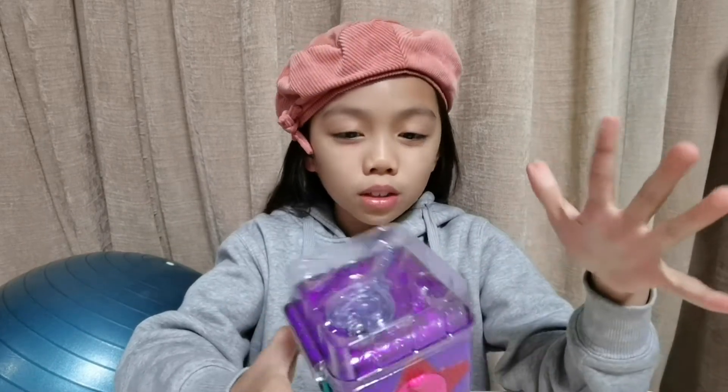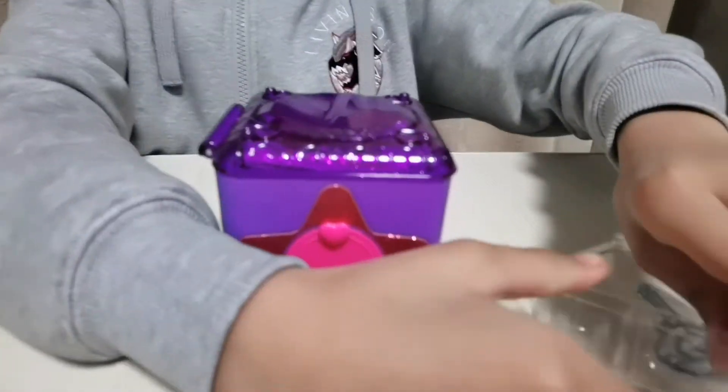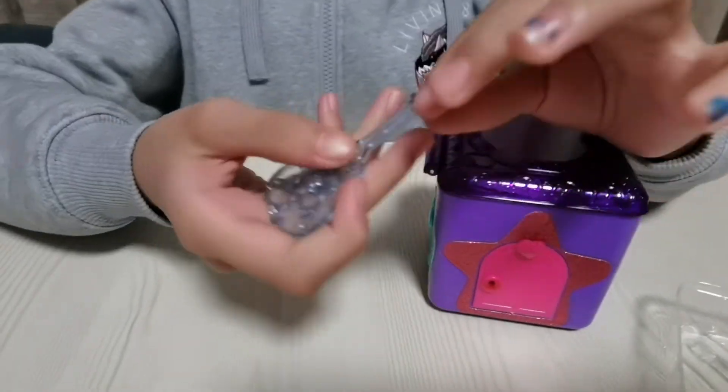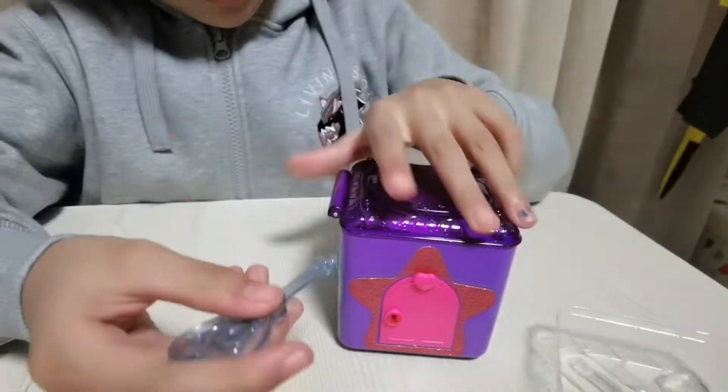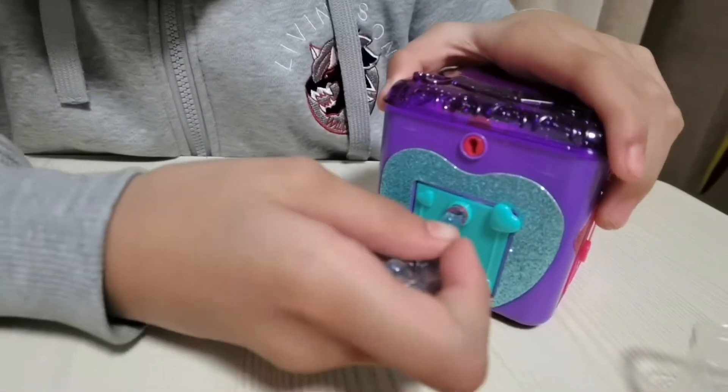So we just basically have to unlock stuff. I have to open this and get this key. This one is a heart-shaped. So I can't remember which one is. This one has a heart-shaped thing, so I'm just going to pass.